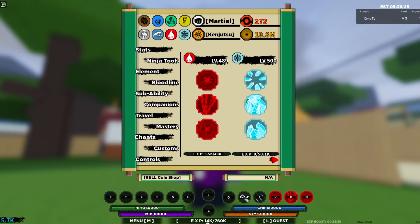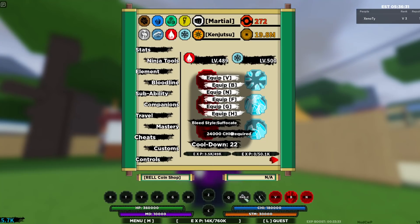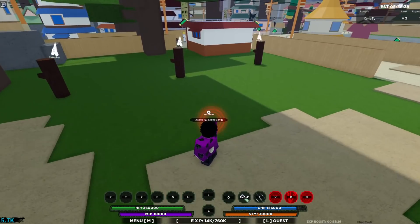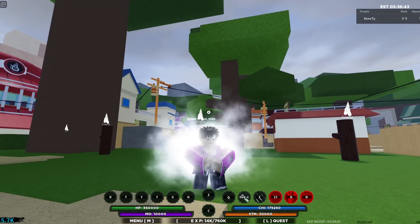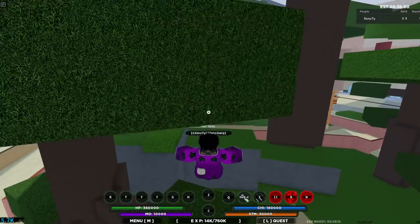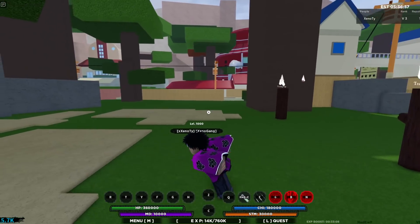Now for the showcase - we have all three of the moves unlocked, we're at level 489. The first move is called Bleed Style Suffocate. So let's try this move out first - press V, hold it down, then it brings up this red aura from our hands. I think I might have done it wrong because in the real game's video he said you might have to click on it. I just wanted to show you guys the aura for it first.